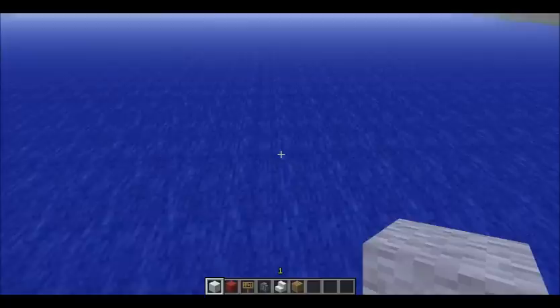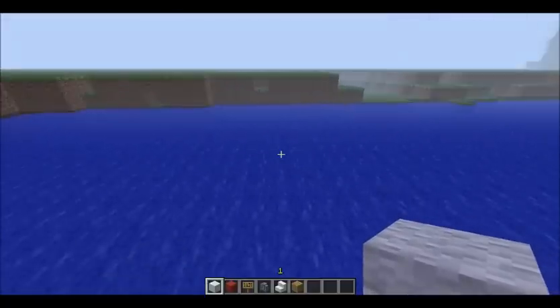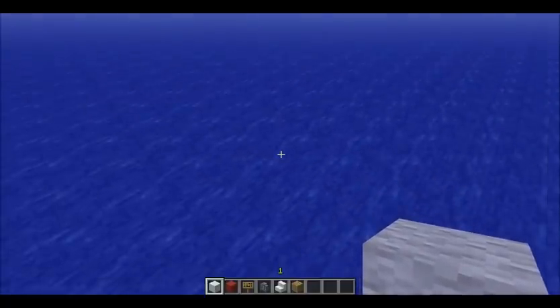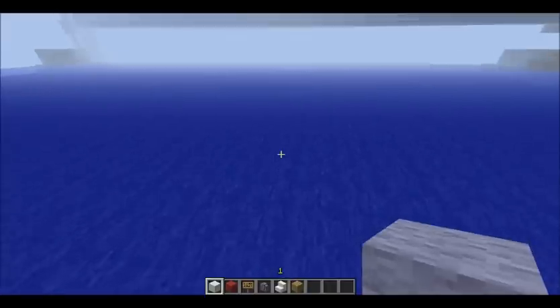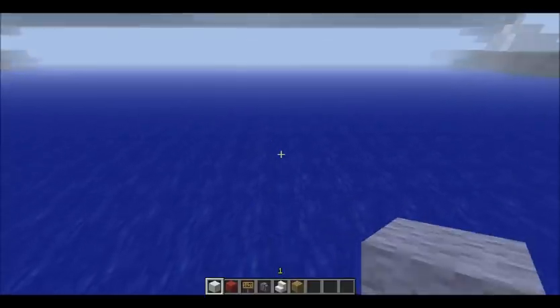And then the red wall, a signpost, cobblestone wall, quartz stairs and oak wooden planks. It doesn't matter if you run an old version of Minecraft and you can't use the latest materials like these two here. You can just use other things that are similar, such as the cobblestone stairs or the wooden ones.